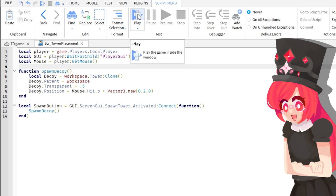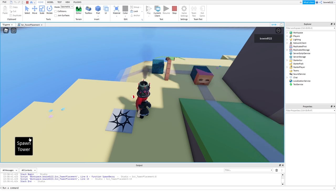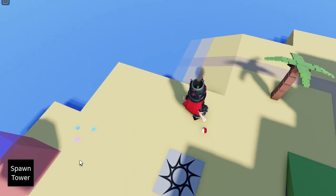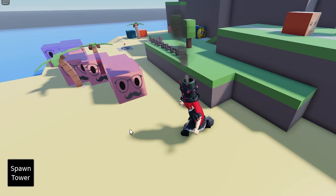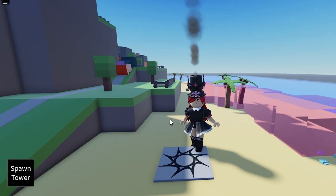To test it out, we can call spawn decoy in this code. So let's test it out — since my mouse would be over this button, the block should spawn over here. Click, and it errored. Let's try again — click, and there is a block. But it isn't following our mouse, and we can place a lot of them. So yeah, it needs to follow our mouse, obviously.